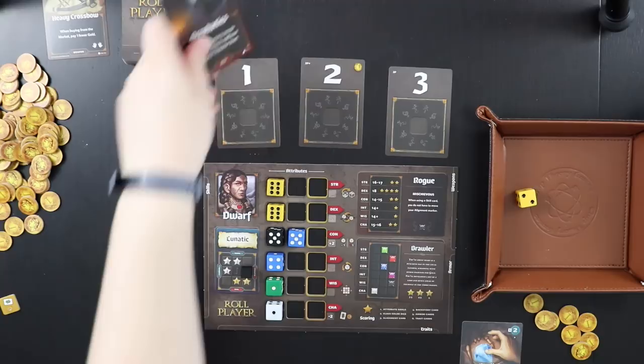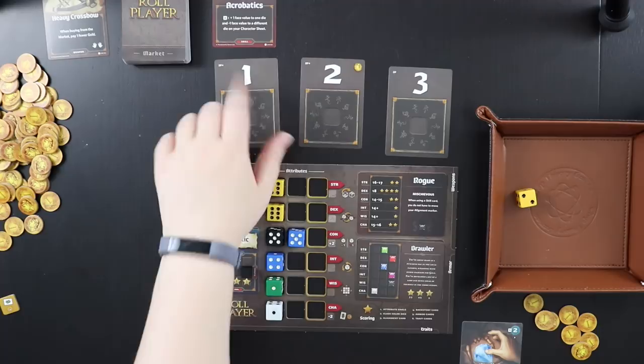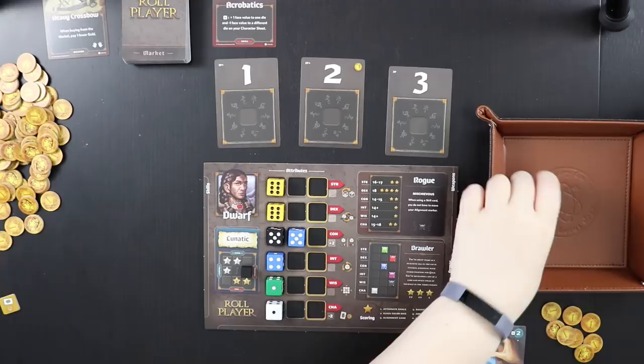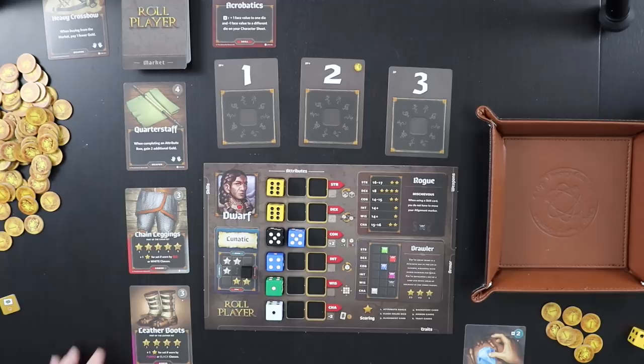Any other market cards left in the row go to the trash and are no longer available. We reset the market row. The gold enemy die stays out of the bag. Now we've got a quarterstaff, some chain leggings, and some leather boots in the new market row. We also replenish the gold on the initiative card and draw three more dice for the next round.